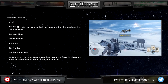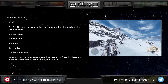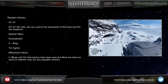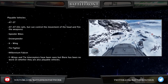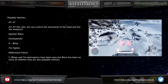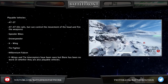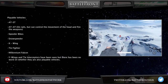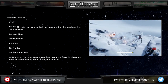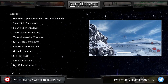The playable vehicles in the game include the AT-ST and AT-ATs. The AT-ATs are on rails, meaning you can't control the full movement of the vehicle, but you can control the movement of the head and the firing of the weapons. You can also drive speeder bikes, pilot snow speeders, X-Wings, TIE Fighters, and the Millennium Falcon. Y-Wings and TIE Interceptors have been seen, but there's been no word on whether they are also playable vehicles.